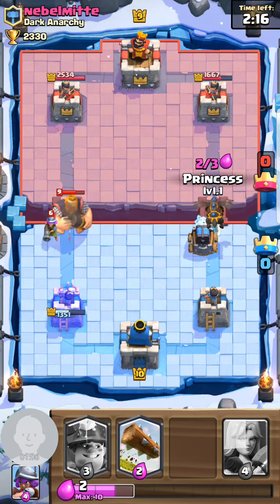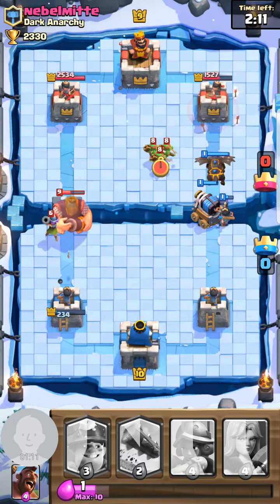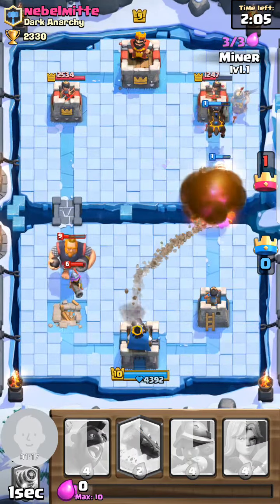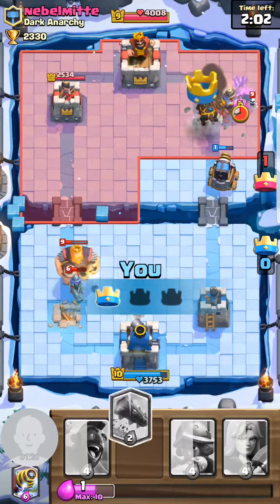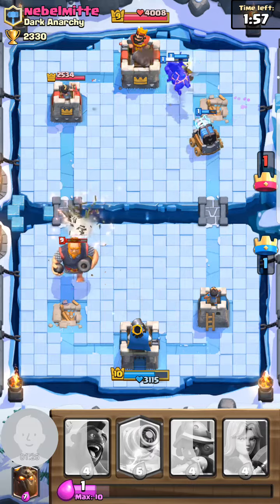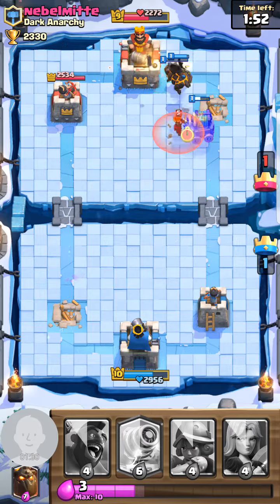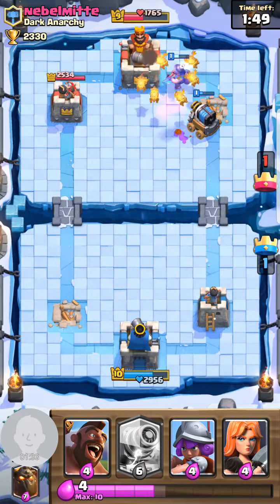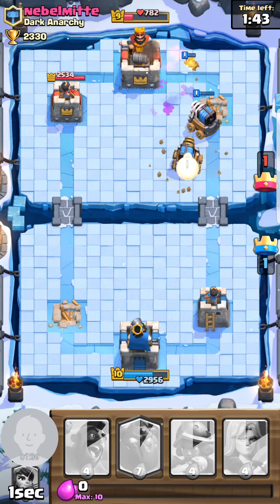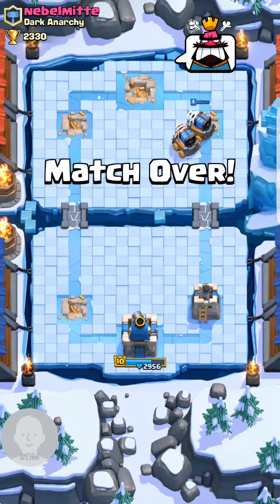I'm gonna throw the Princess right here, then throw the Miner over here. I know he's on my left side but I'm not even really worrying too much at the moment. I'm gonna use my Log over here — boom. Then if everything goes well I'm gonna try to throw my Sparky. Hold on, this looks like it's working! This guy's like 'oh no' — and there you got it! He is upset.